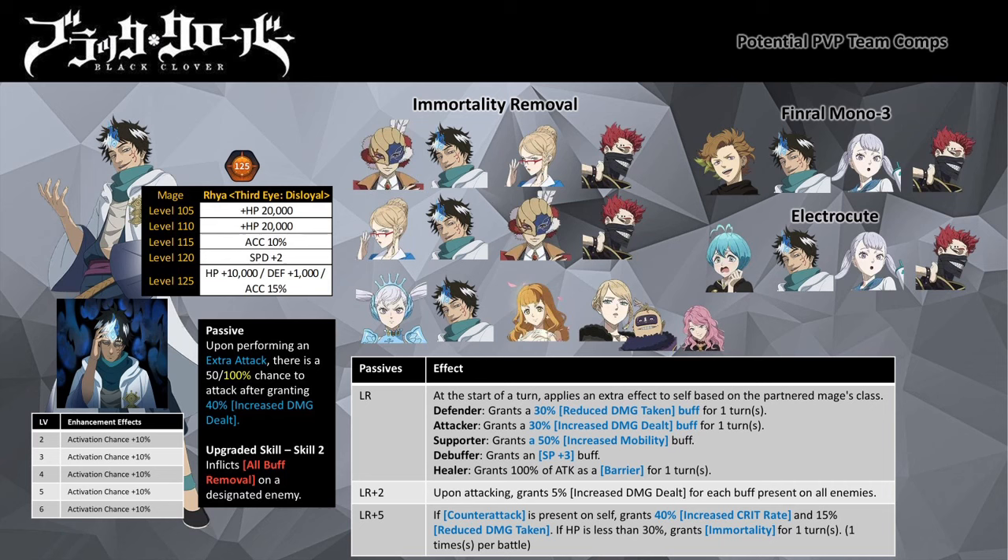Units with Immortality Removal include Valkyrie Armor Noel, Spirit Dive Yuno, Fate of Thread Vanessa, Swimsuit Yuno, and Zara. Units that can give Invulnerability to allies include Fate of Thread Vanessa, Valkyrie Noel, and Geldra. Units with self-Invulnerability buff include Secret Agent Zara and Spirit Dive Yuno. With his special partner passives or enhancements, Ria can gain these important utilities. To get Immortality, Third Irea needs his LR+5 enhancement — once you obtain the passive, he will gain Immortality once his HP drops to 30%.